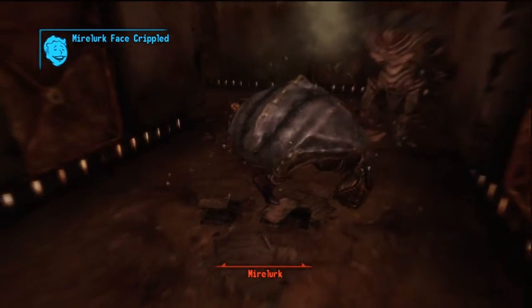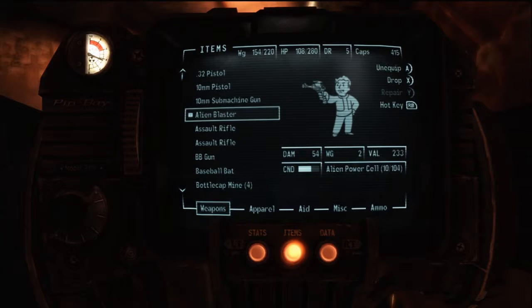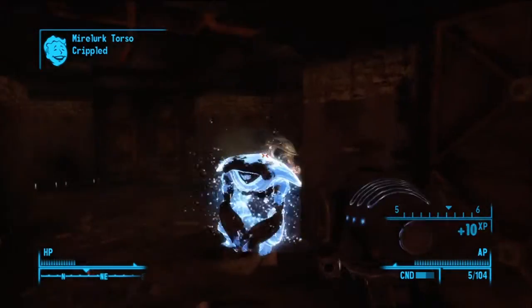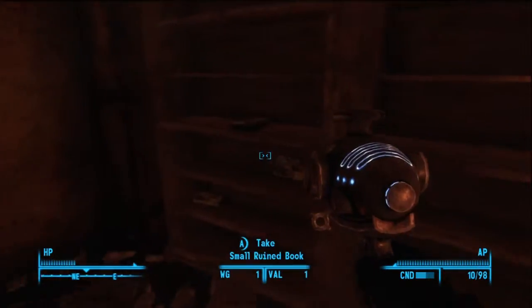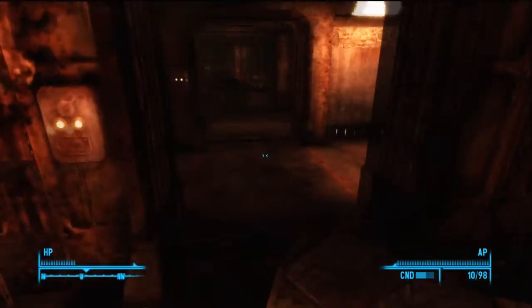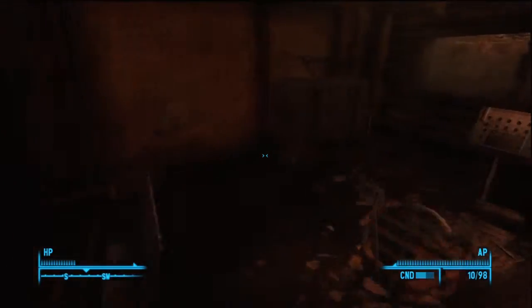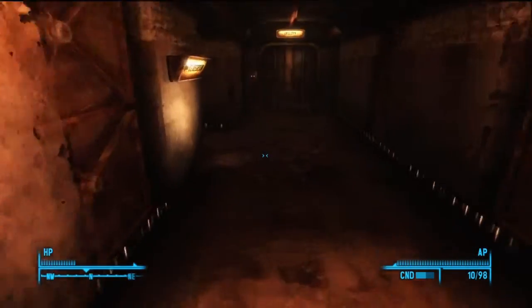The 10mm SMG is a really cool gun - it's fun as hell to use because it sounds cool and it's got a nice rate of fire. Unless you have Sydney's Ultra 10mm SMG, which is an extremely unique variant, you probably want to stay away from the regular SMG. But obviously there's going to be a point where you've got so much 10mm ammo that you just want to waste it somehow. The SMG is probably my choice over the 10mm pistol because it has a higher rate of fire, it's way stronger, and it's just a lot more fun.